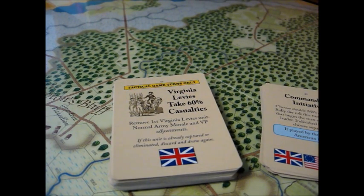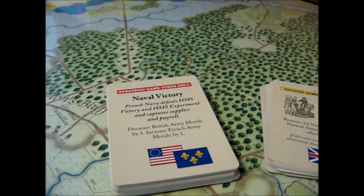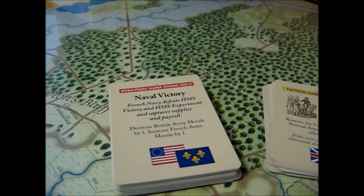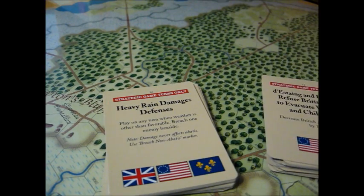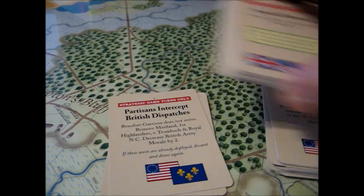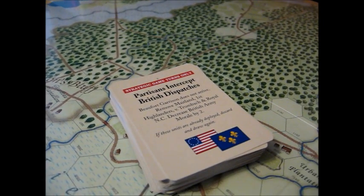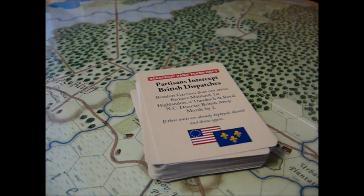I don't think it's likely you'll go through the whole deck in a single play. I have yet to play Savannah beginning to end, so I can't comment on play balance. But from moving the counters around, reading the rules, and getting a sense of the thing, it looks like a really fine game, and I certainly like the way Mark has handled the subject. 'Heavy rain damages defenses,' 'Sergeant Jasper is killed rescuing the colors' — this is kind of neat. For a siege game, having these event cards makes a lot of sense. The others in the series — Brandywine, Monmouth — are battles, and Savannah is quite different in that it is a siege.